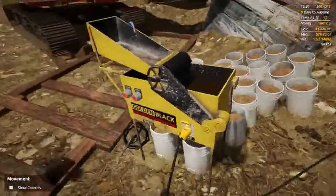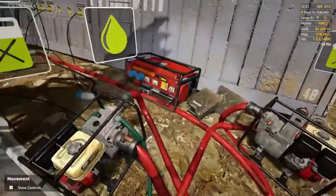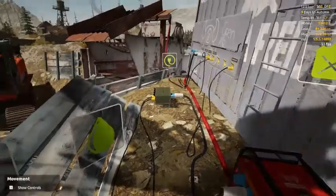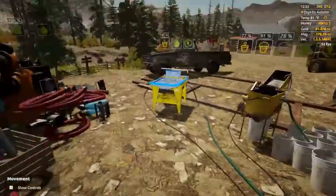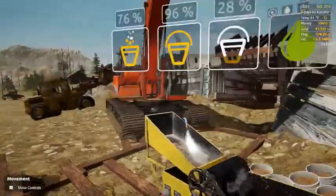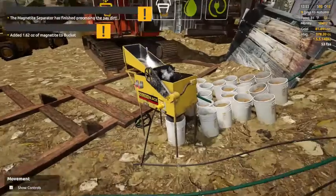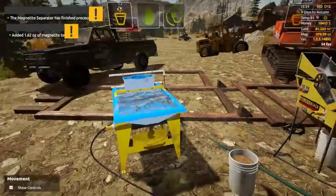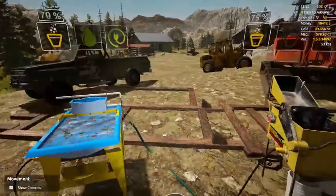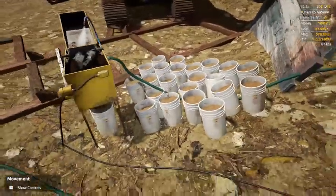We're going to be doing a clean. This goes to the splitter which ends up going to these two. That's full. We had four buckets in here and two in here before. This hose broke but we got quite a bit of gold here.